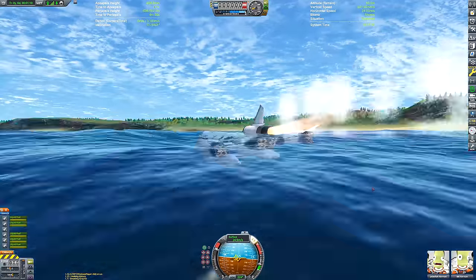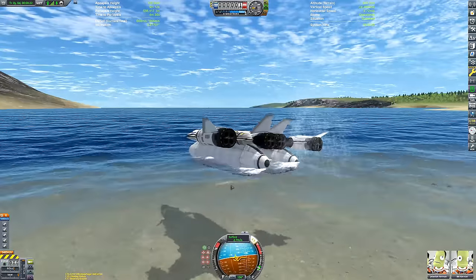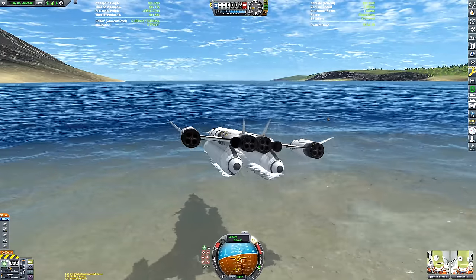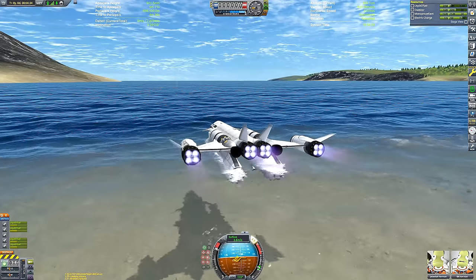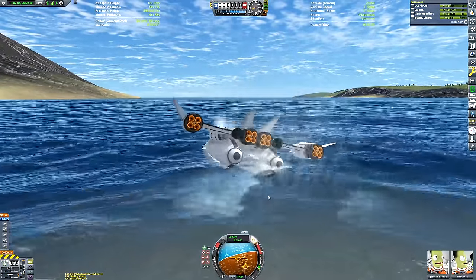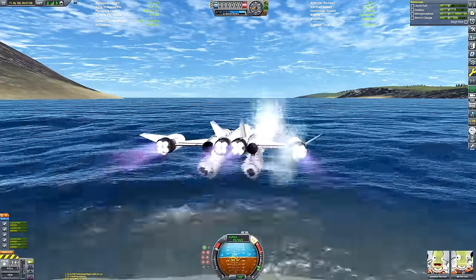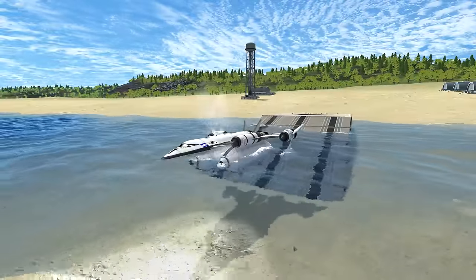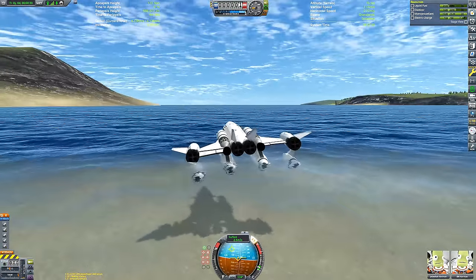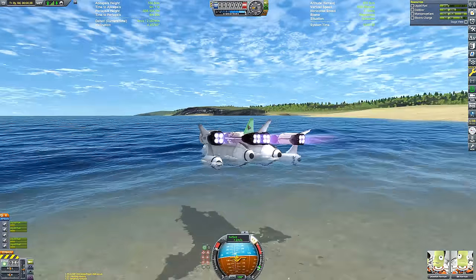Back to the design phase again. Here's the Aquaticus Mark 4 - we've gone back to bigger pontoons, this time using Mark 2 fuselage pieces drained of fuel so the thing isn't too heavy. It's floating - probably the best so far. But no dice: the thing is flipping left and right, and those peripherally-mounted engines on the wingtips are dragging the water and causing it to stop. On to the Mark 5: largely similar, but with pontoons underneath the side Rapier engines for more stability.